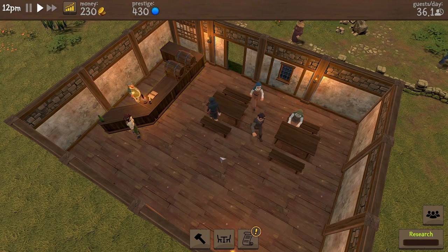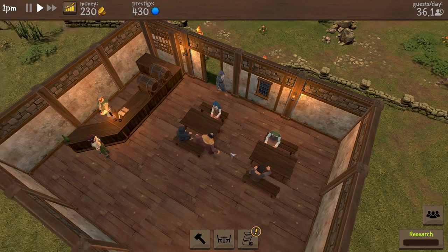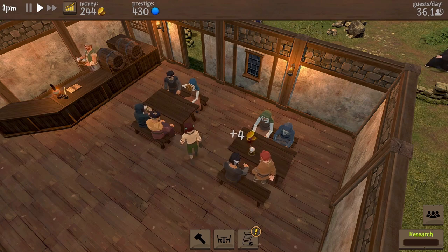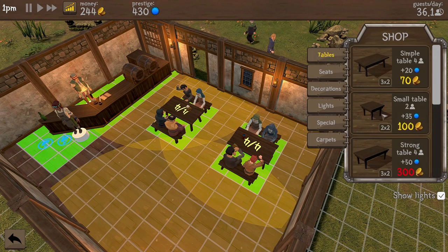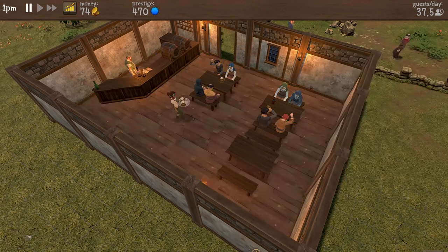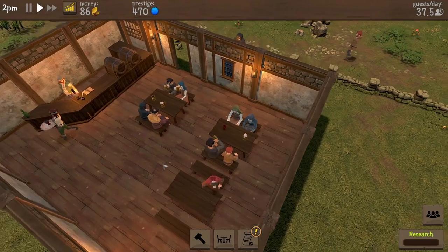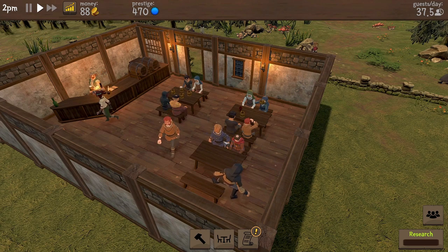A few people are coming in, and space bar is very much pause. Already one drink being served - looks like a very exciting water drink. It's earned us some money. We're full already! We have 244 money. A regular table is 70, so I suspect we might need to invest in some more seats. Let's go like that - another four people can now come in and sit down. Someone left because their target bench got deleted or the path became impossible. But the tavern is filling up very nicely indeed.